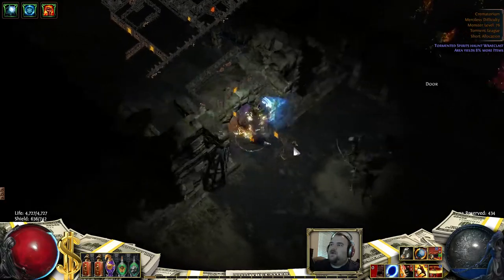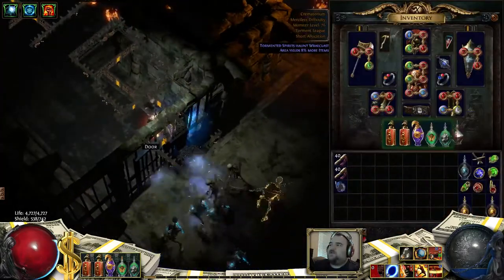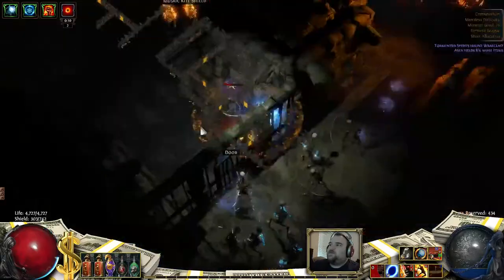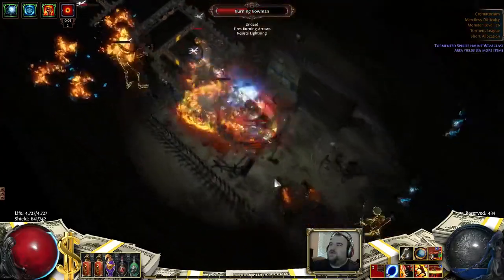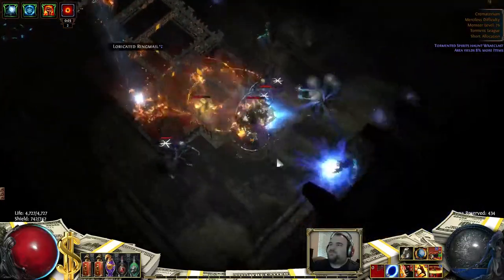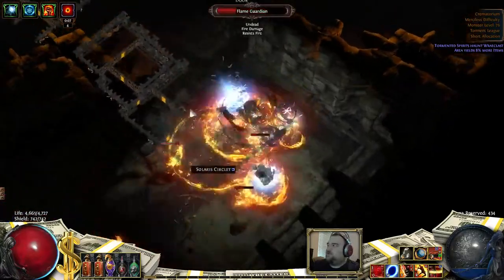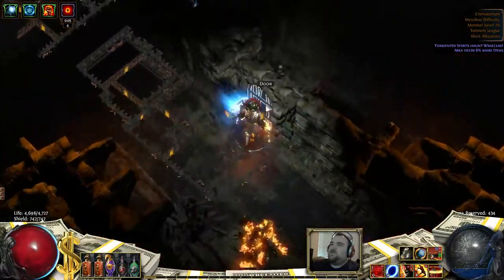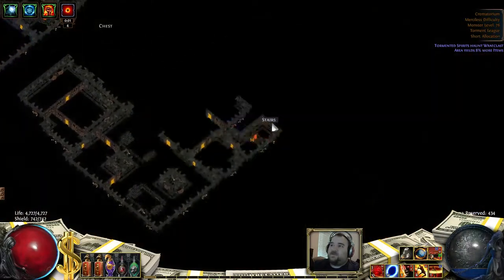However, the boss on this map can be extremely dangerous if you're not prepared. Speaking of being prepared, we're going to throw on our ruby flask so we can charge that up. Right now I'm on the second floor — actually yeah, second floor — and there are five floors total, so this is three.